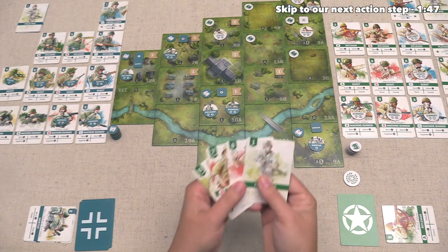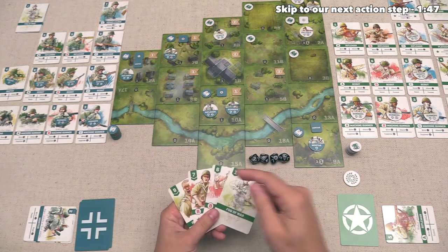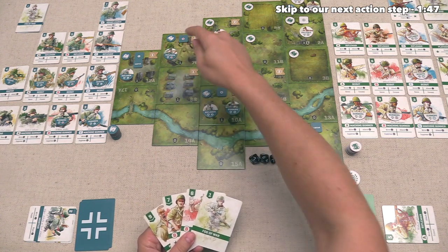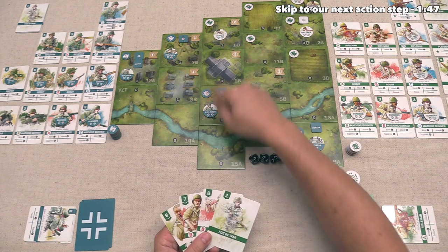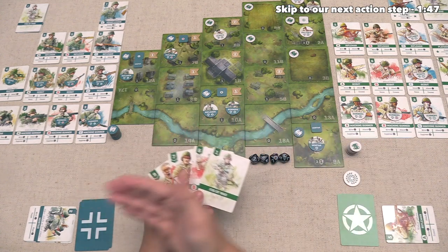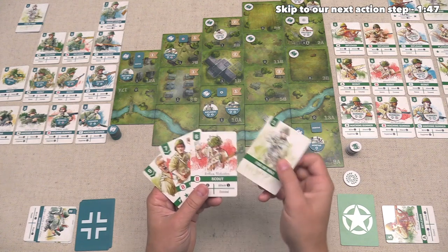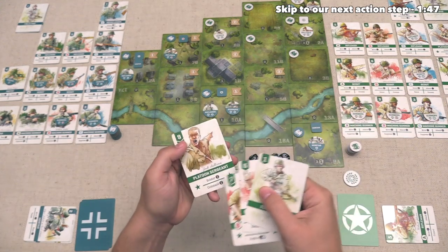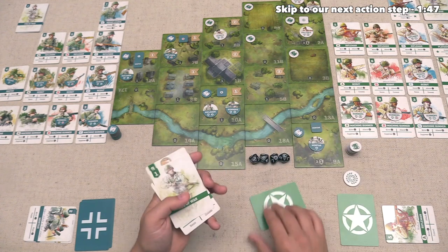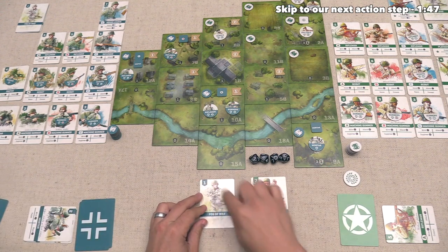We're picking things up in the Determine Initiative step of the second round. We have to choose one card to not play, then figure out if our number is bigger than our opponents'. We moved our Scout in so we're a bit close to opponents. We know they can't have one of these Riflemen in hand, and they already used their Gunner A. They haven't used Riflemen A or C, and both are relatively close to the Scout. I think we want to use the Scout to recon away this Fog of War, and I like using the Platoon Sergeant to bolster for three, so let's put the Squad Leader B down for a seven on initiative. The German player puts their card down and reveals a Fog of War card for initiative — the second turn in a row.